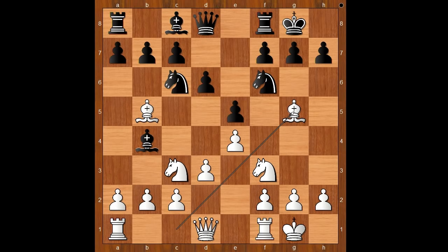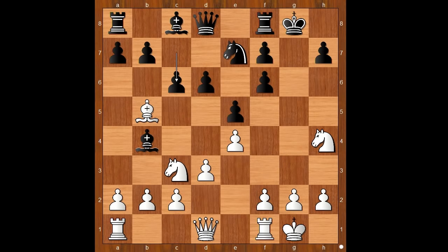Bg5, black to move. Bg4 was expected. Juras played Ne7, allowing white to take the knight and double the pawns. Knight to h4. Let's take it back - bishop takes on f6 doesn't give white a huge advantage. The main line goes like this: g takes on f6, knight to h4, c6, bishop to c4, knight to g6. And believe it or not, from this position black won more games than white.